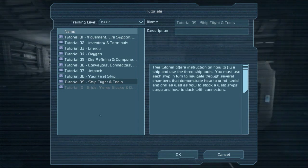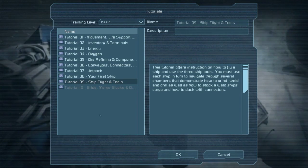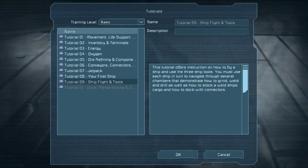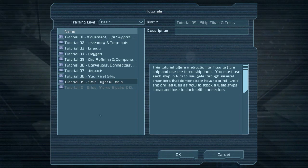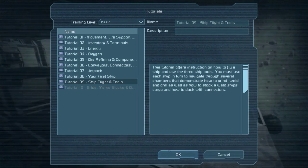This tutorial offers instructions on how to fly a ship and use the three ship tools. You must use each ship in turn to navigate through several chambers that demonstrate how to grind, weld, and drill, as well as how to stock a weld ship's cargo and how to dock with connectors. Your three tools you can have as an astronaut, you can also have in a ship.